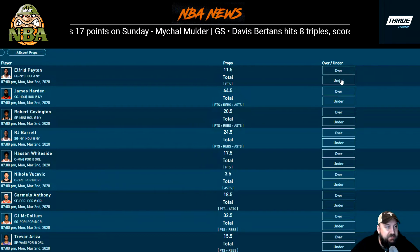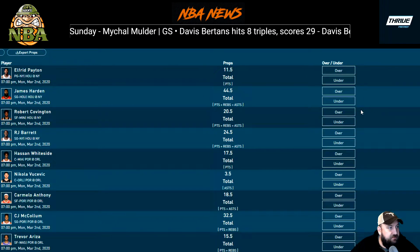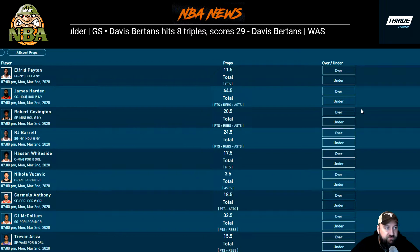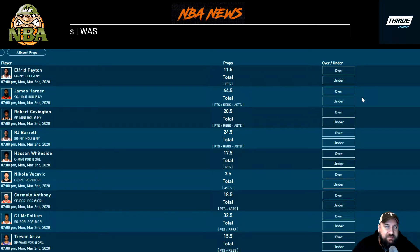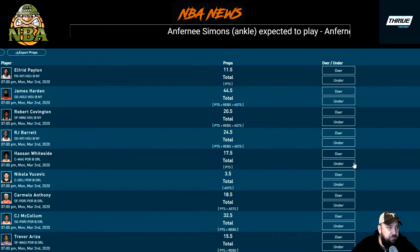Elfrid Payton — great pace-up matchup at home against Houston, 11.5 points. I'd pick the over there, I think that's fantastic. James Harden at 44.5 points, rebounds, and assists — I actually like Harden better than Westbrook tonight. That'd be an over pick for me, but once you get points, rebounds, and assists that high, there's not much margin for error, so I probably wouldn't play it.